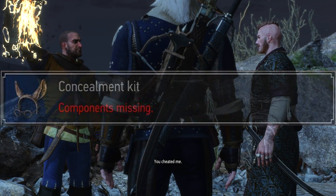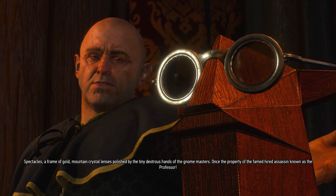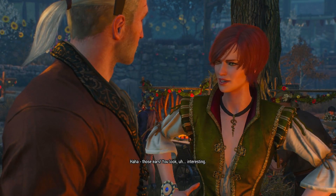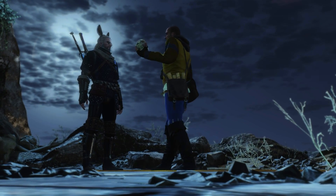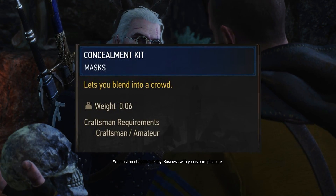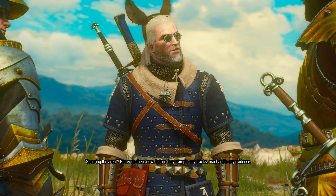In the Hearts of Stone expansion you can get two rather peculiar items, namely the Professor's glasses and the donkey ears, and the Concealment Kit is the solution to the problem of wanting to wear both at the same time. It's a purely cosmetic item, actually classified as a mask, that literally combines the two pieces in one.